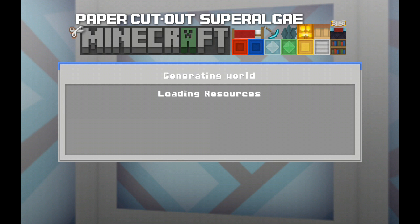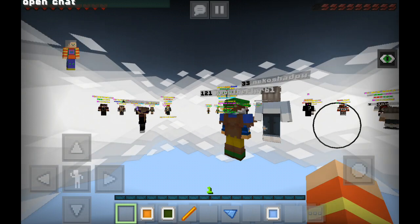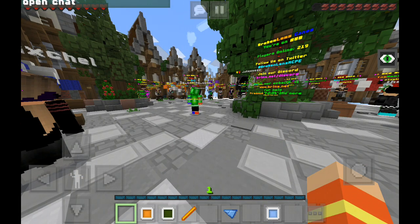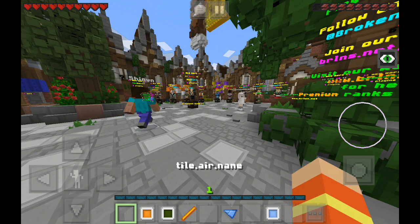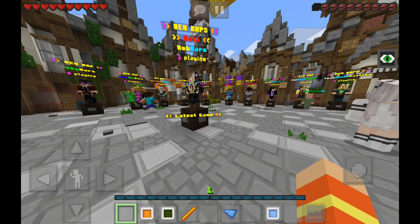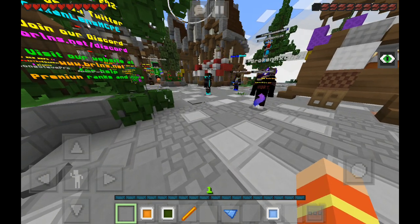This is just the Minecraft chat showing what other players are saying. And there you go — when you're in Minecraft on the server, the texture pack is applied! If you want this texture pack, make sure to drop a like, and we'll see you guys next time, bye bye!